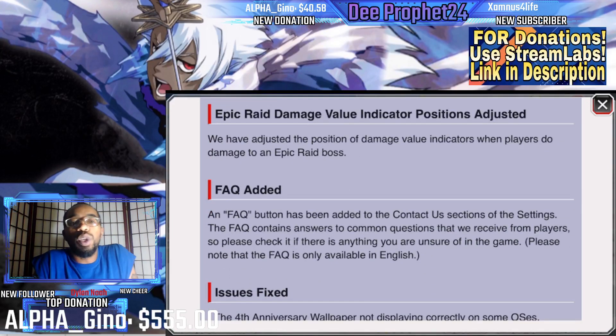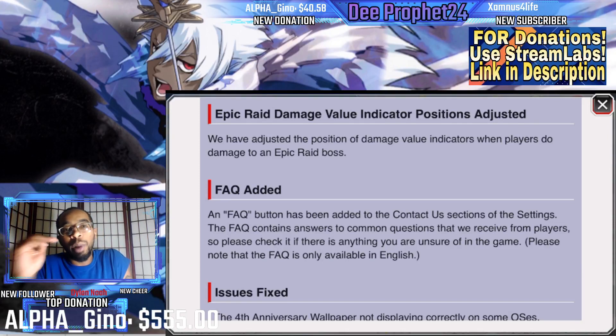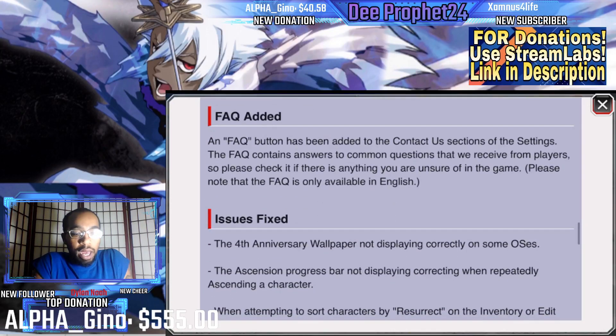The epic rate value indicator positions have been adjusted — the positions of damage values. That makes sense because damage numbers were showing right where the boss was. I imagine they'll stagger them up to the right or left a bit. That's pretty good; it was definitely something they needed to work on.